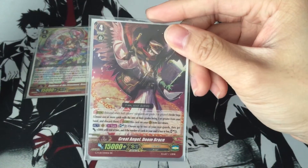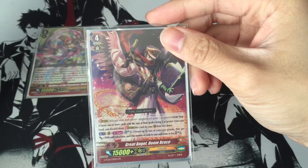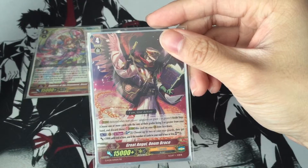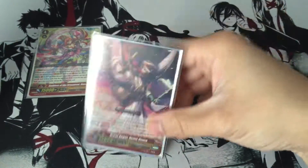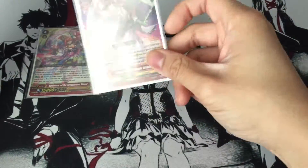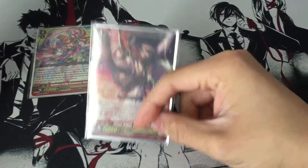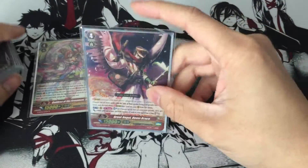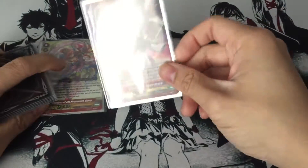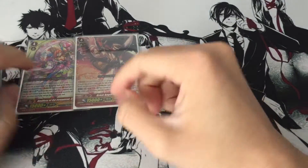One Doom Brace. Doom Brace is Soul Blast 3, choose two of your rear guards and give them plus 5k each. Then if you have two or less cards in your Soul, Soul Charge 3. You'll essentially be using this — probably for first stride, though I don't actually use it for first stride. But giving two rear guards plus 5k really helps, especially since you're running stands — just adds more pressure for your opponent to guard the attack.